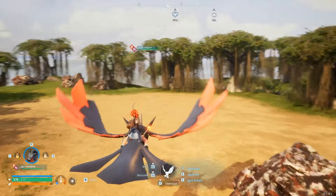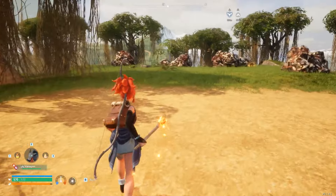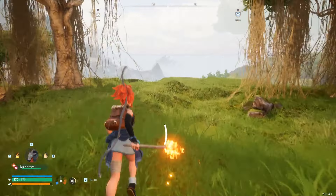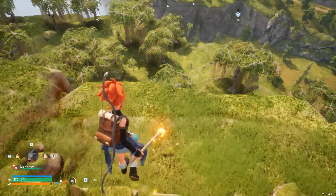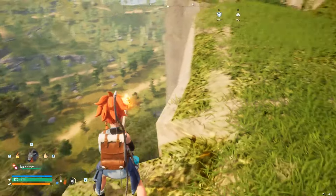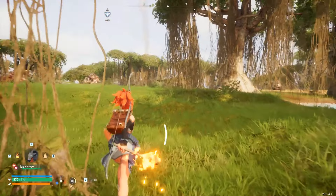Depending on where you place your pal box, most of the raids are going to be off of the map. What I mean by off the map is that they're going to spawn down the road right here and try to make it up to the base. And by the time they get anywhere close, they're going to already despawn due to the timing.